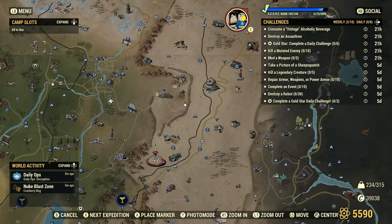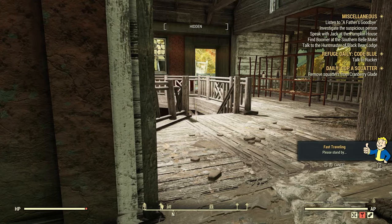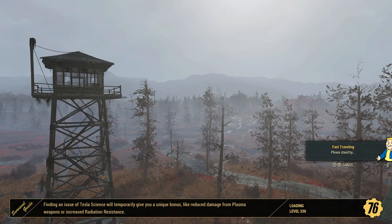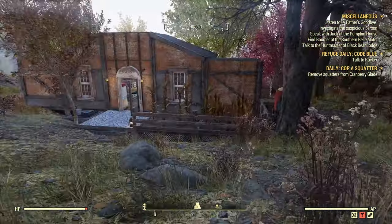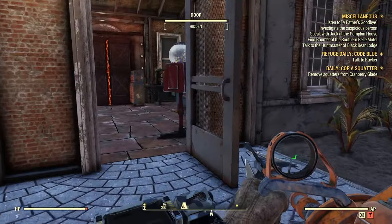We can do the same thing with Nukashine — you can craft Nukashine if you know the recipe, then put it back in the fermenter to make it vintage Nukashine. Also, depending on how long you've been playing, certain events like the Mole Miner Treasure Hunters, Spooky Scorched, and Holiday Scorched — when you open those treat bags, holiday gifts, or Mole Miner pails — you have a chance to get a vintage beverage.